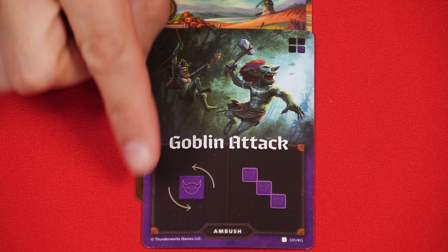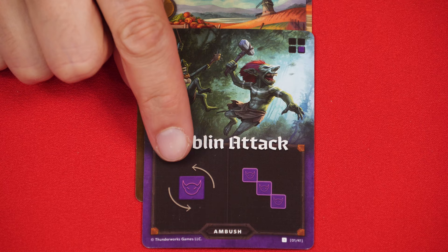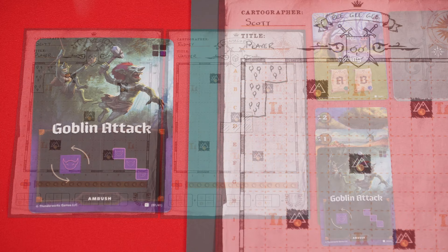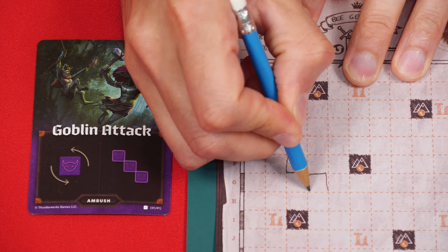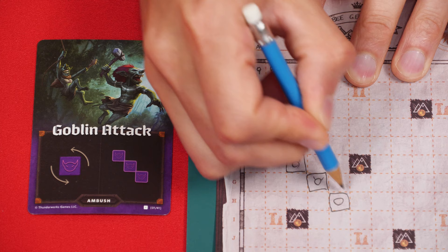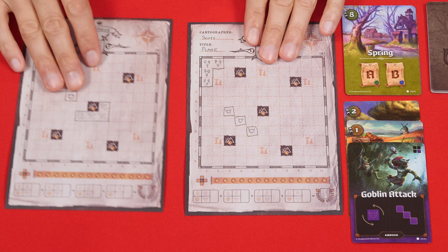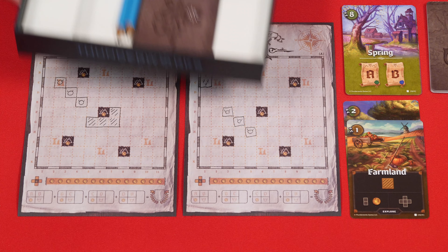Sometimes you'll flip over an Ambush card, which will have a purple border at the bottom and a picture of monsters attacking. When this happens, check the direction of the arrows shown. Each player then passes their map sheet to the player in that direction, and then you'll draw the shape shown on your opponent's sheet, following all the normal rules, but fill it in with the monster terrain type symbol. If there's no space to draw the depicted shape, just draw a single box anywhere and fill it in with the monster type symbol. With the monster shapes drawn, you then pass all map sheets back to their original owners, and you discard the ambush card from the game, returning it to the box.